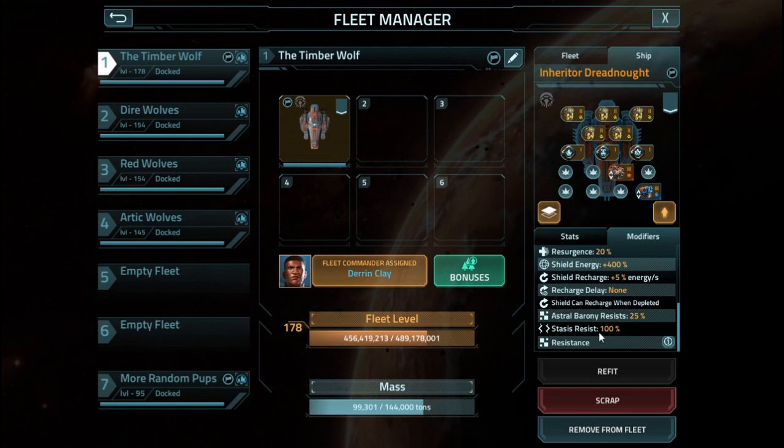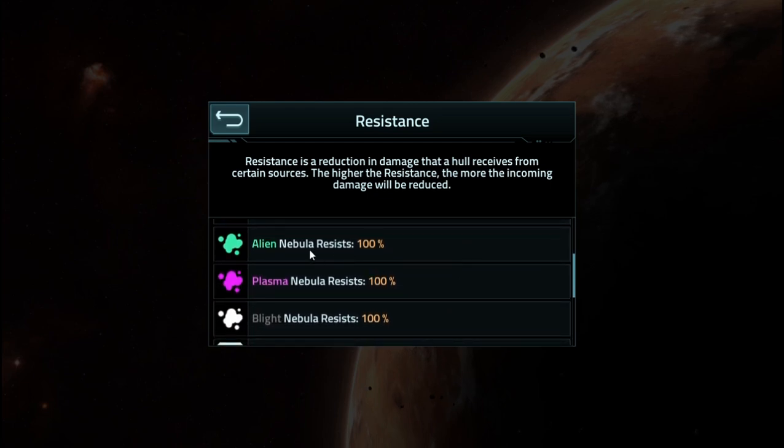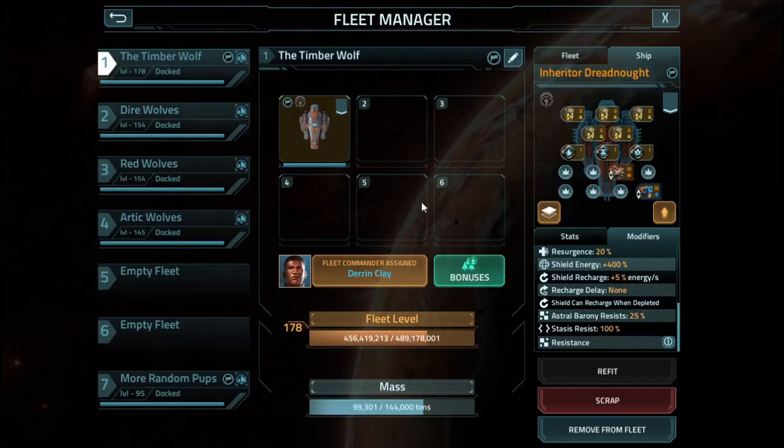Just like all dreadnoughts, it is 100% resistant to stasis. Under its actual resistances, we have flat energy resistance, kinetic, and explosive — so basic meta resistances of 20% across the board. It has alien plasma and blight nebula resistances, which we haven't seen in a while. Your standard dreadnought resistance values. And then all the way at the bottom, we get specter resistance of 25%. So we have a 25% Astral Barony and 25% specter resistance, and most targets currently consist of either a mix of Astral Barony and specter vessels, or outright complete Astral Barony vessels.